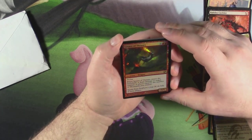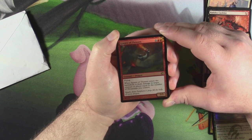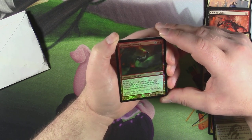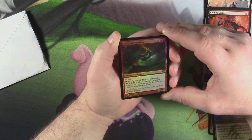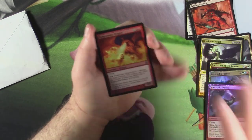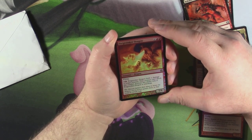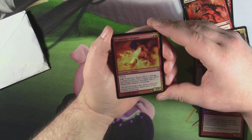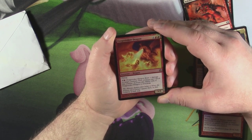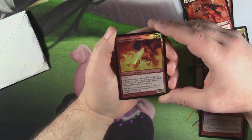Oh my god, we got a foil Spawn of Thraxes! I have no idea what this card is. A 5/5 for five and two red. Dragon, flying — when Spawn of Thraxes enters the battlefield, it deals damage to target creature or player equal to the number of mountains you control. That's kind of cool — be pretty sweet in a dragon tribal commander deck. Very cool. So many foil rares, get out of here. Forge-Stoker Dragon — another dragon. 5/4 for four and two red. Flying. Pay one colorless and a red: Forge-Stoker Dragon deals one damage to target creature, this creature can't block this combat. Activate this ability only if Forge-Stoker Dragon is attacking. Pretty cool.